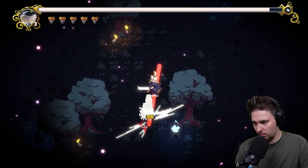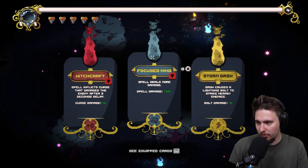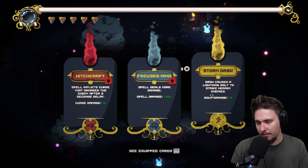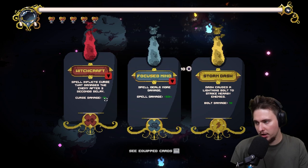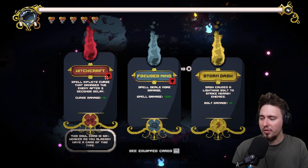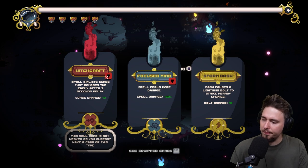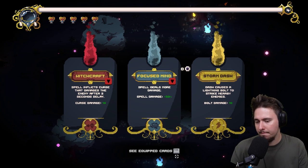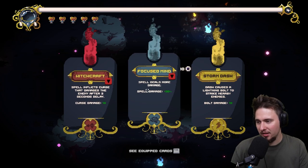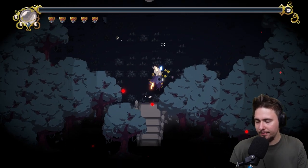That was bad. We've got the best amount of stuff for the fight and we're almost full HP. Options: causes lightning bolt to strike nearby enemies, spell damage increase, spell inflicts curse with damage after two-second delay and curse damage 10%. This soul card is 50% weaker as I already have a card of this type. So we can go with the dash - let's go with 50% more damage from the storm with the dash even though it's weaker.